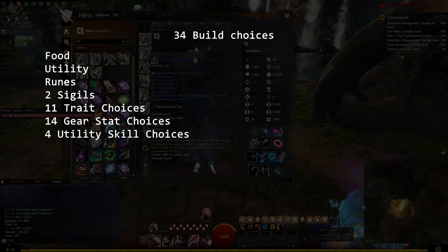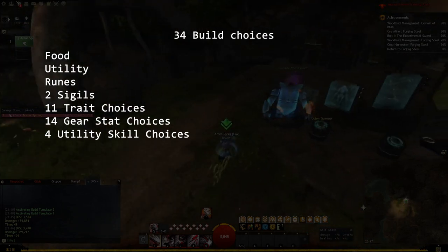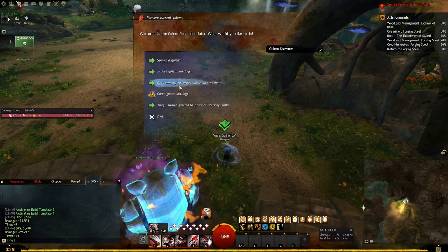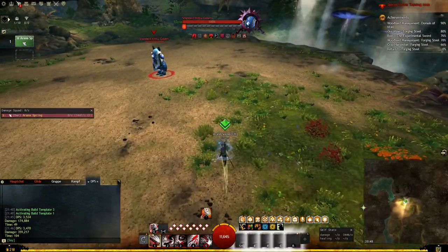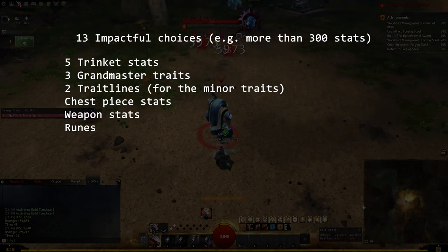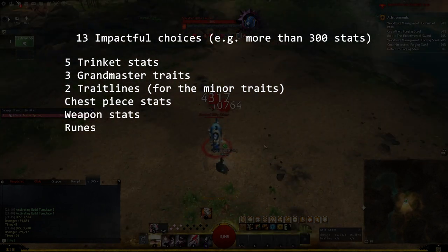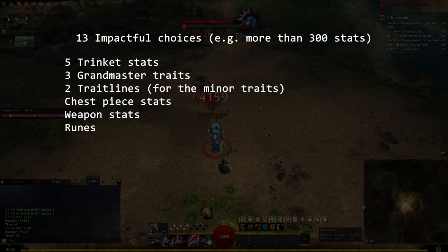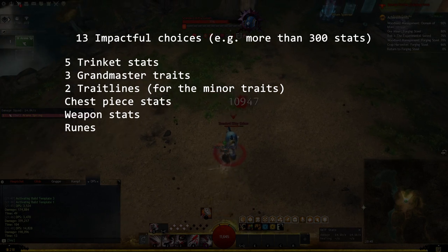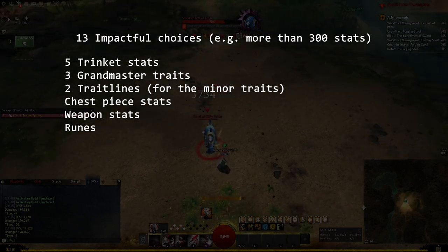If we sum those choices up, we end at a total of 34 choices. Among those choices, there are 13 build-defining choices that are typically very impactful — like they give plus 300 stats of something or even more. These impactful choices are: 5 trinkets, 3 grandmaster traits, 2 trait line choices, the armor stats of your chest piece, the weapon stat choice, and rune choice.